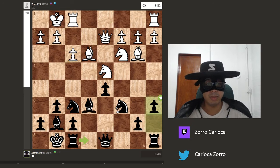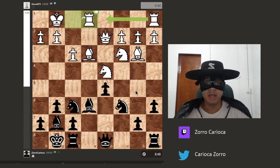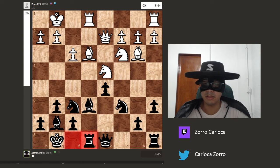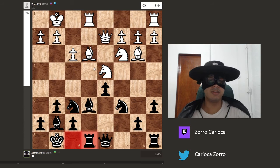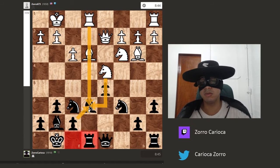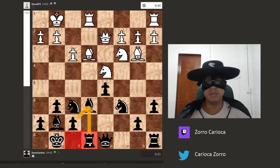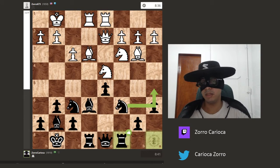He played f3, I played a6 — the idea being to take away the b5 square for one of his pieces. He played rook f1, putting the rook on the open file. I did the same and put my rook on e8. It is even more important for me to do this because when the bishop moves, there will be two attackers on it and only one defender. Rook to e8 brings another defender to the bishop. After he played rook to d1, bringing another rook to the center, I put my rook on c8.